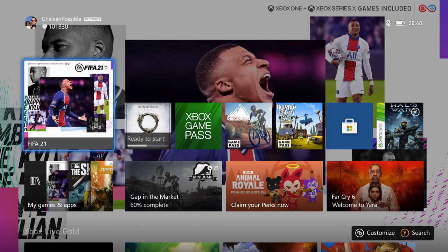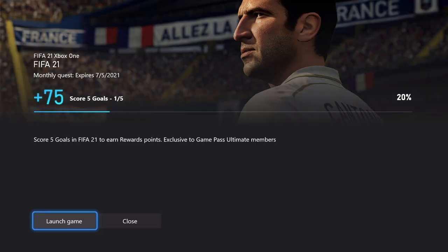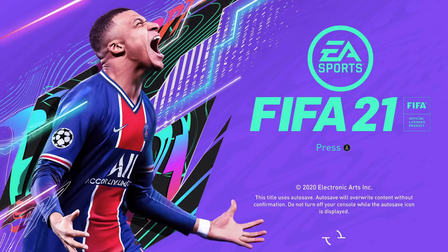Hey, what's up everybody? This is Chicken Possible with Rewards Hunter, back with another Xbox Game Pass monthly quest guide. Today we're going to be working on the quest for FIFA 21. We're going to earn 75 rewards points for this, and we need to score 5 goals within the game before July 5th. So let's go ahead and get that game loaded up.